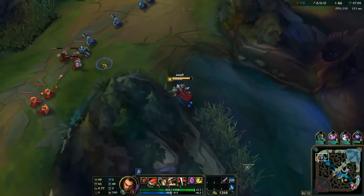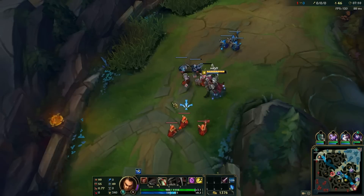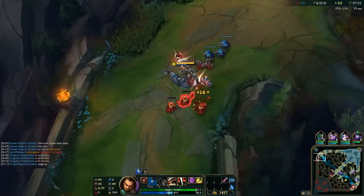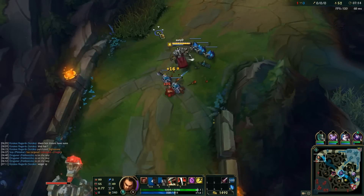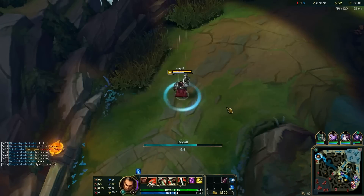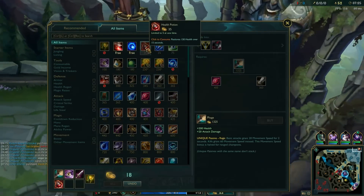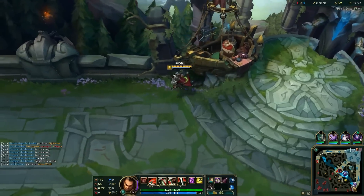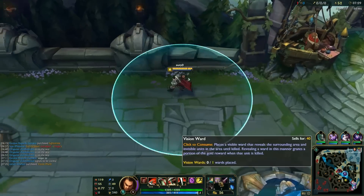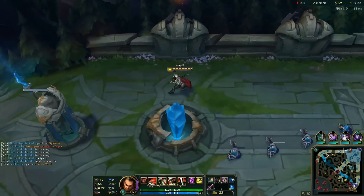It's at the level six power spike in the lane, and this is when you want to start getting good back timers since you don't have potions. Since I see GP backing here I just push up and back to get a good buy timer. What this does is it makes GP lose a lot of farm since he's not there, and it allows me to go back to base, get some potions and wards for the next time. It's pointless to stay in lane when you have stuff to buy and you have over a hundred gold, so be sure to time your back timers really well.